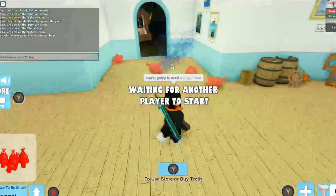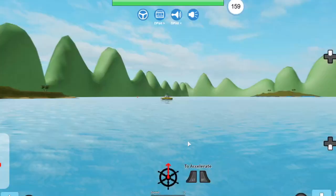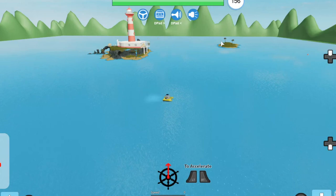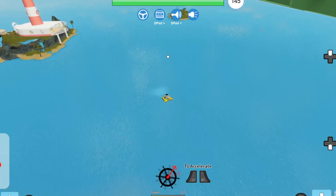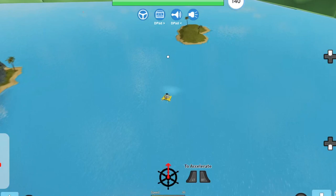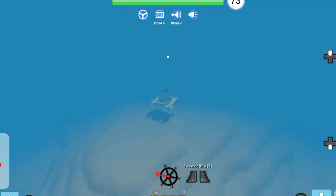Now that we have four buoys, go back and rejoin the game — but this time you need to be a human, not a shark. Once you're in as a human, you need to find the Titanic. I've got the submarine right here. The Titanic is over here next to the smallest island. Go behind the lighthouse — there is a small island right there. Follow exactly where I go because if you don't go to the exact place you're going to get lost.